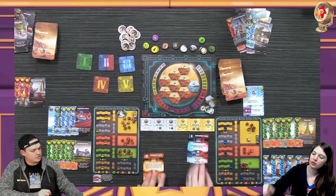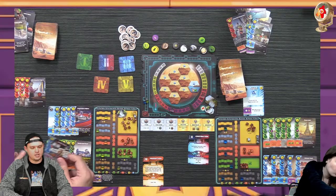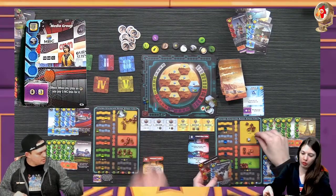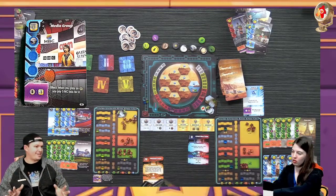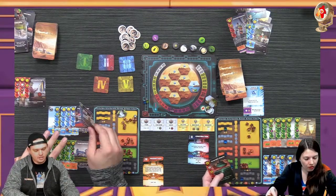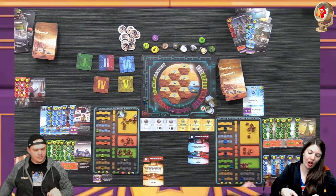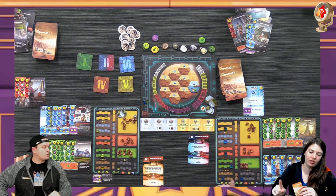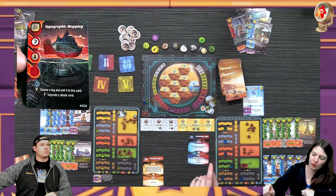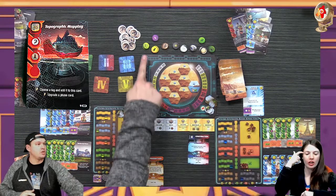Ready - production, construction. Construction - we need to play up to two red cards. I'm going to play Media Group - it costs 11 for me. My events cost five less, so red cards for me now are five cheaper. I can choose a tag and add it to this wild card. This is part of the expansion - wild cards where you get to choose a tag when you build or reveal the card.